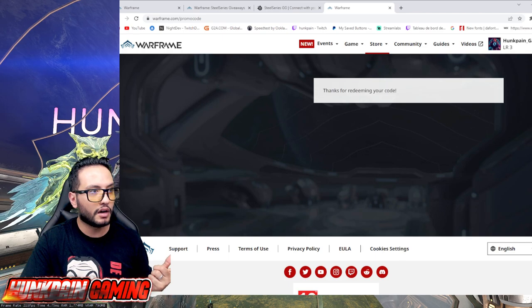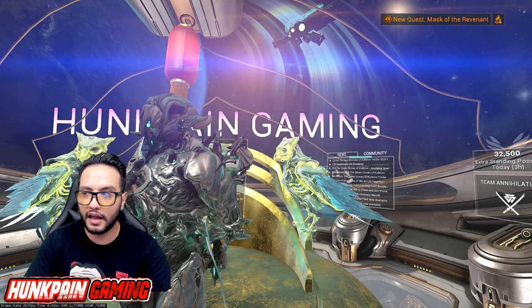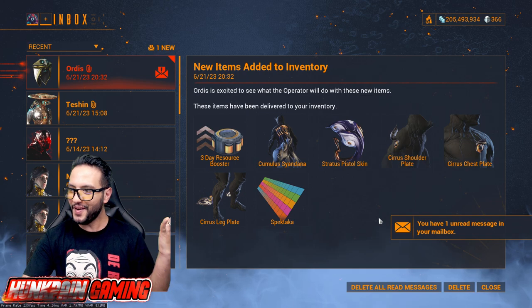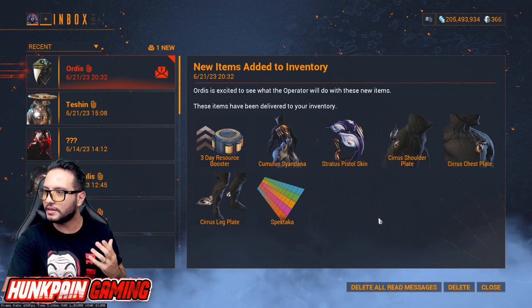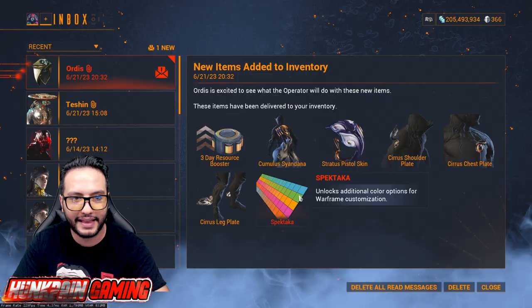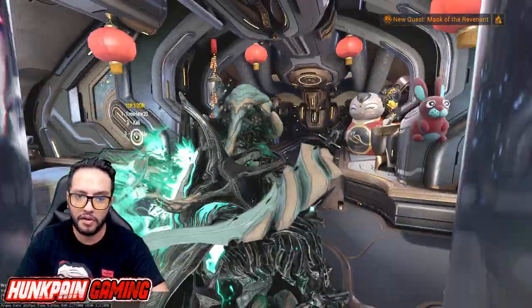Submit code and wait for the response — 'Thanks for redeeming your code.' Now I go to my game and check if I received anything. I have one unread message, I go to inbox, and there you go — three-day booster, Cumulus Syndana, Stratus pistol skin, Cumulus shoulder plate, Cirrus chest plate, Cirrus leg plate, and the Speakataka palette.